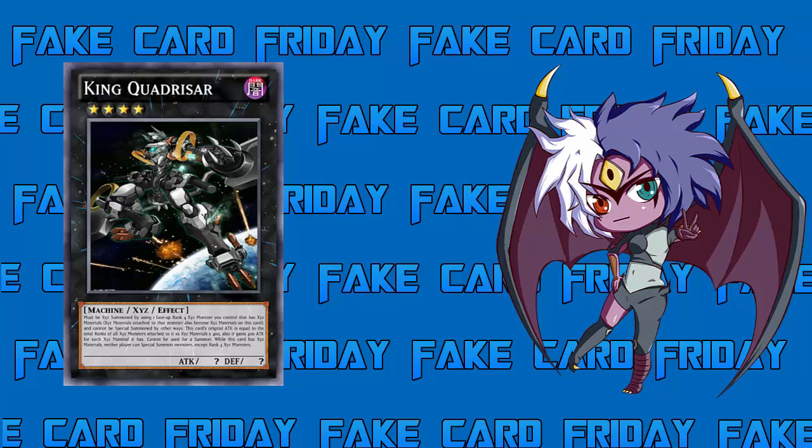He still can't be used as a summon so you can't Kaiju him, but you can hit him with trap cards and spell cards. Neither player can special summon monsters except Rank 4 monsters — similar to last time in that regard. I actually think this redux version is stronger despite being technically weaker, because of how much easier he is to summon — just slap him on top of a Rank 4 Xyz monster with Xyz materials. And he has a pseudo Vanity's Emptiness locking out all special summons except Rank 4.